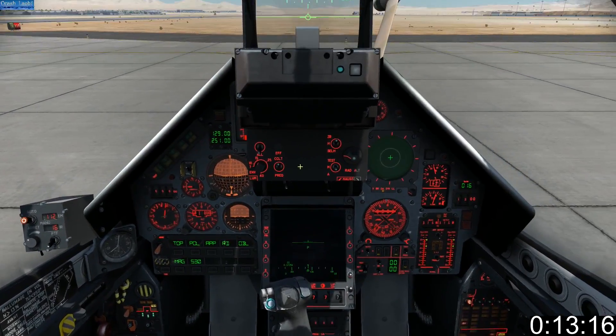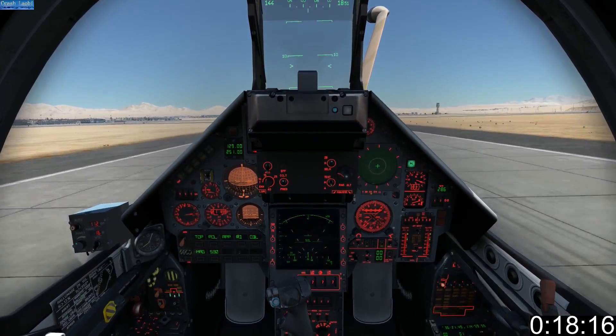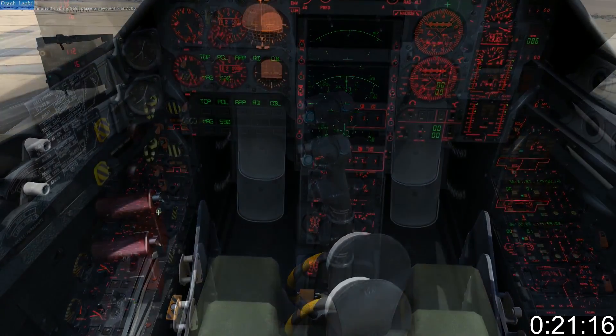Turn on your countermeasures. Once your radar has warmed up, set it to standby. Take off in a suitable manner, then set your radar, guns, and master arm to on.